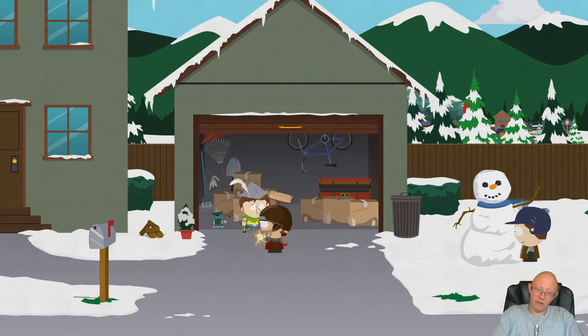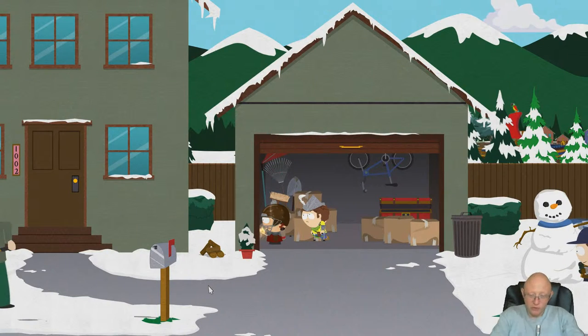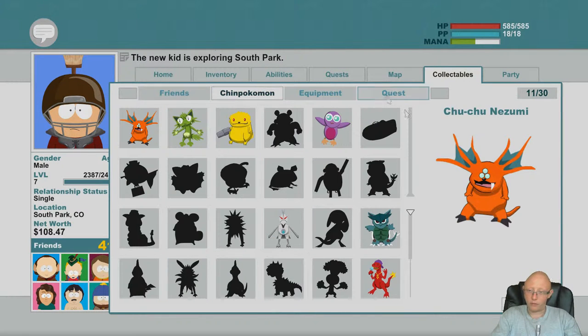This is the 11th Chimpokemon - you find it in Kyle's garage. Pick it up - it's called Stigmata Chimpokemon. This is the 11th one and you've got 19 to go.